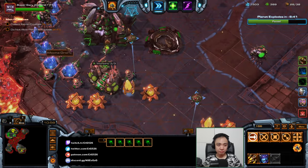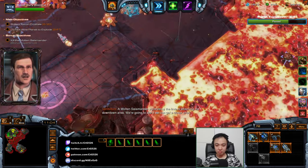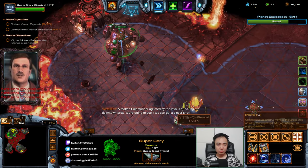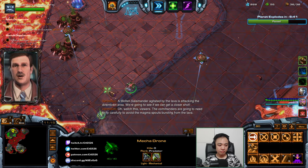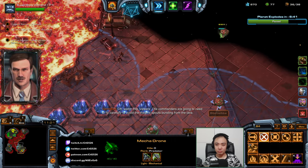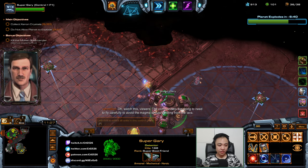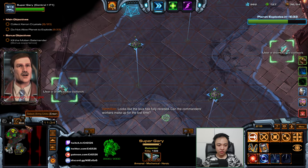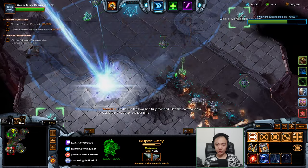Oh wow, I thought I sent these guys back. A molten salamander, agitated by the lava, is attacking the downtown area. We're going to see if we can get a closer shot. The commanders are going to need to fly carefully to avoid the magma spouts bursting from the lava. Can the commander's workers make up for the lost time? Stay tuned to find out.